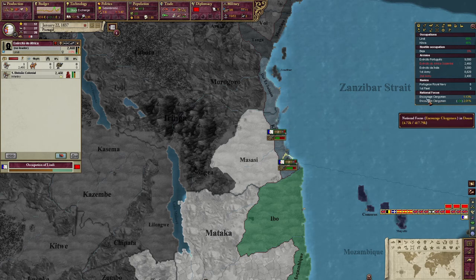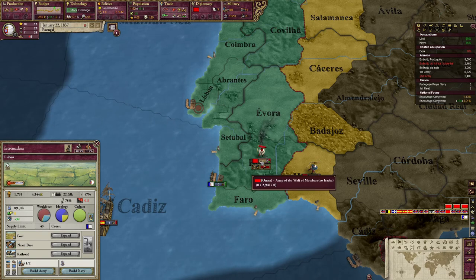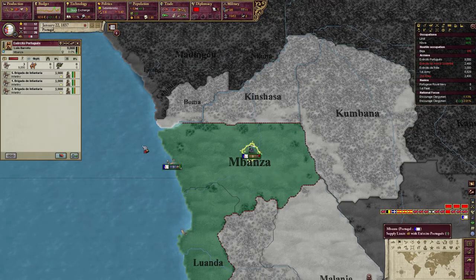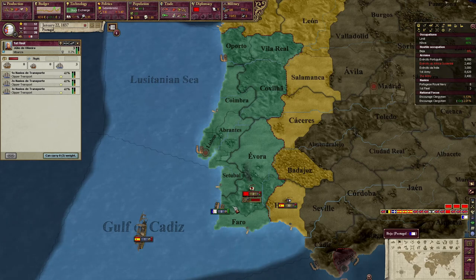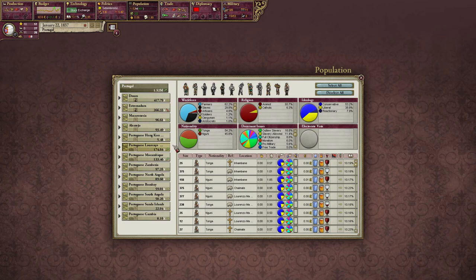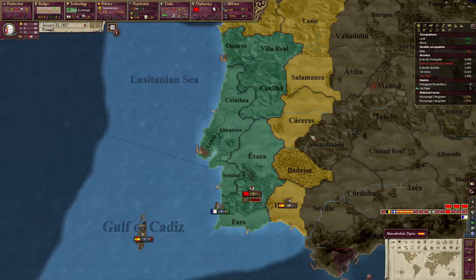One thing I did fail to do in my previous two runs is to keep a close eye on the national focus, because once they're done things can just go all sorts of sideways if you're not paying attention. National focus — we just finished in Extremadura. The next most populous region looks like it's going to be Portuguese Lourenço, at 1.1. So we encourage clergymen there, take the focus out of Extremadura, and unpause.